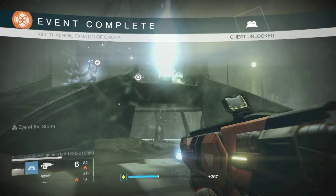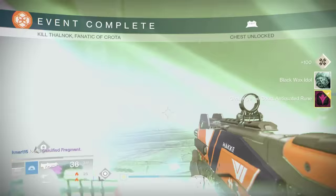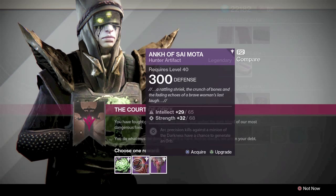We actually did it in under two minutes, so I got to finish this Challenge of the Court bounty. We'll go turn this in to Eris. You can see the rewards — nothing too spectacular. She's just going to hook you up with an artifact, a 300 artifact, which was really nice because my artifact was only 292 or something like that before.